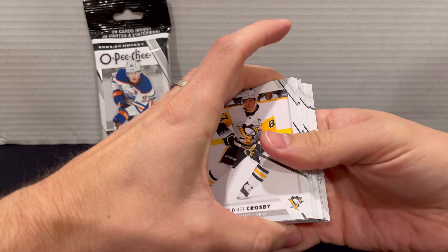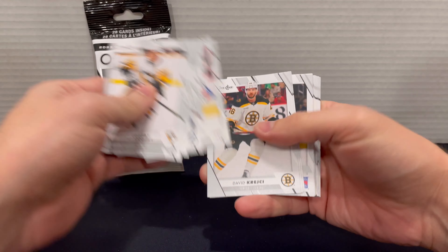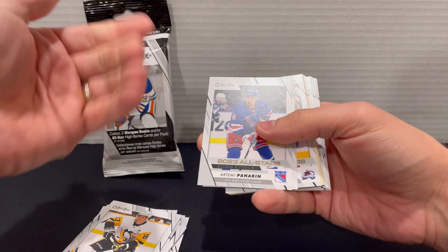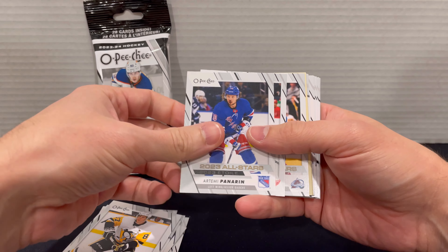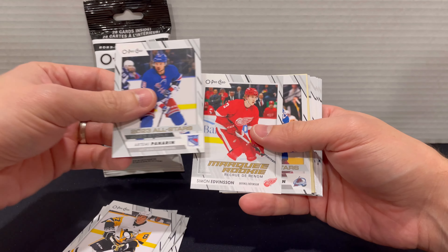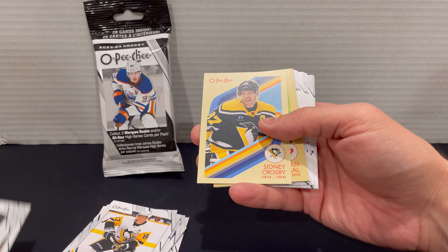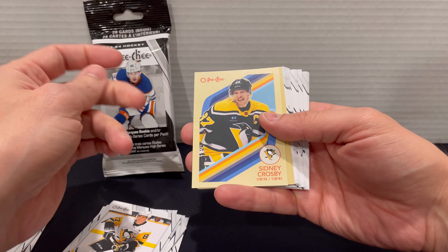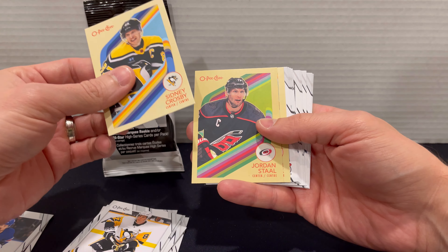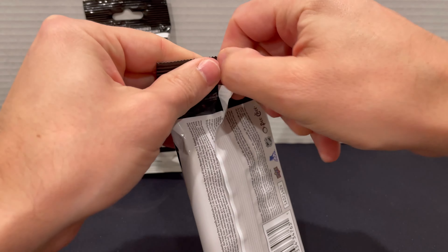Doesn't look like there's any color here. We've got Crosby again — a little repetitive this pack. Another Panarin, another Edvinsson. Nathan MacKinnon, a Crosby on the throwback retro, Jordan Staal, and Adam Fox.